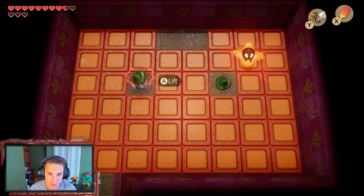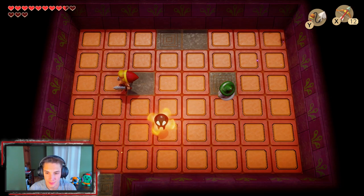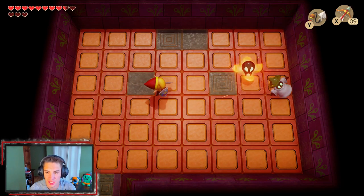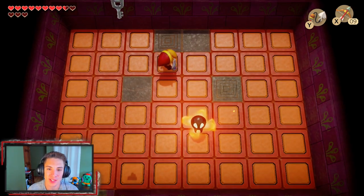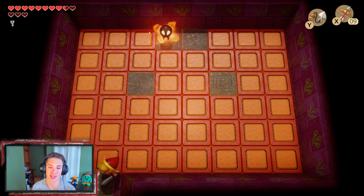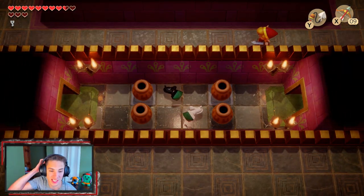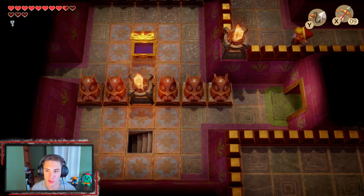We stun this enemy, lift it up, then bring out our bow — we can't be wasting our arrow shots. This drops us a small key that we'll need. Nine arrows left, we need to find more. There have to be extra arrows somewhere because I know we're gonna need them for those enemies we have to take out with the bow.